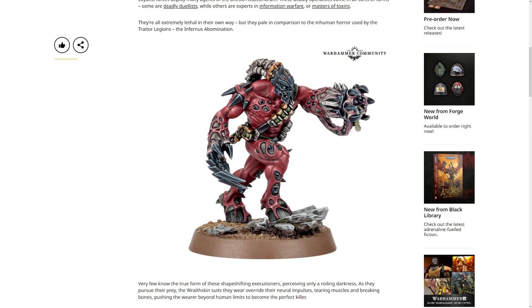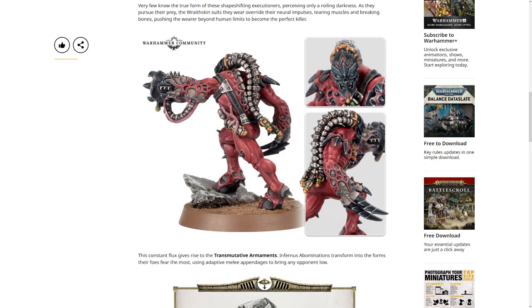It looks like there might be some human elements underneath the red flesh. The mask looks terrifying. I like the hoof design — this kind of very animalistic, very unnatural look to it. It's perfect for the demons of the Ruinstorm. I also really like the mix of mechanical and biological and other Empyrean materials here.